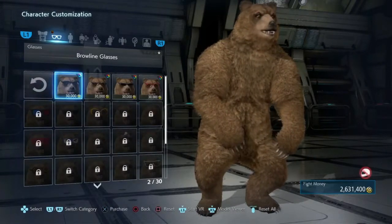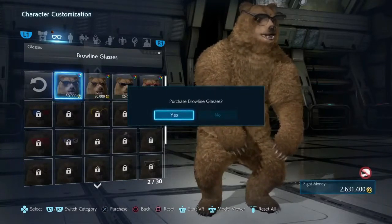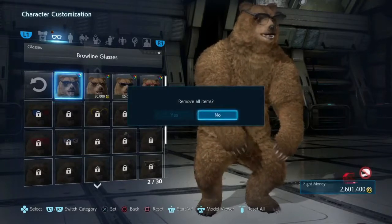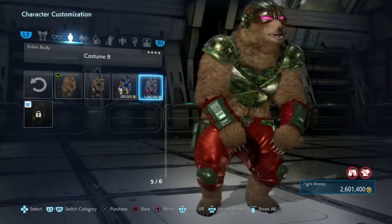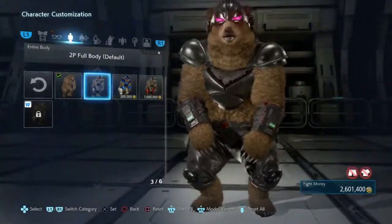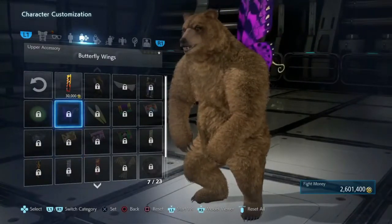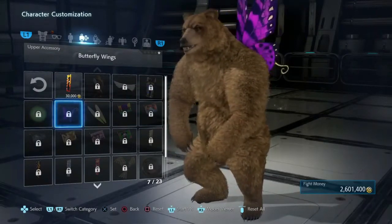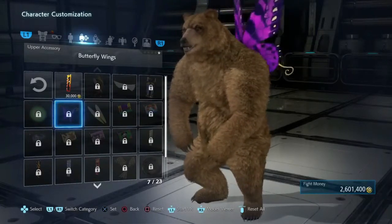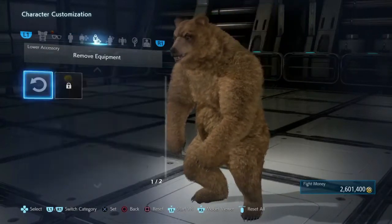Let's customize Kuma. There are loads of customizations — you can put glasses on him. It might need to get glasses to match me since I wear glasses myself. You can put armor on him as well. You unlock items through treasure boxes which you can earn online or offline, but that's not available in VR — just the practice mode and what I'm about to show you.